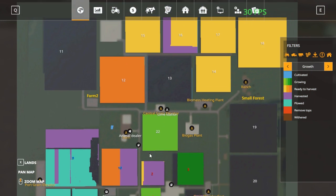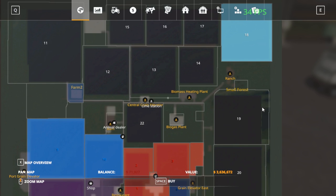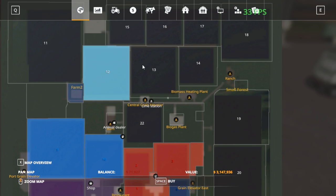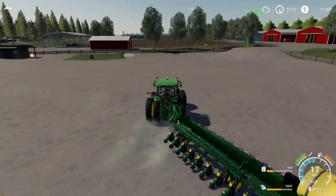Prices are pretty low right now because everyone's selling - if you look at the map, a lot of people are harvesting right now while we're harvesting. We do have these fields to buy because one guy sold out, but they're still like millions of dollars - there's nothing really too cheap. Everything's pretty well in the millions so you're kind of stuck.